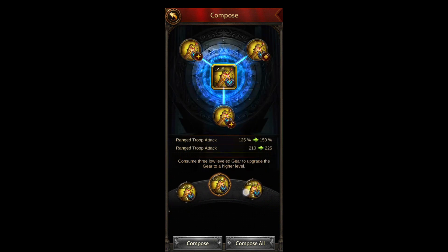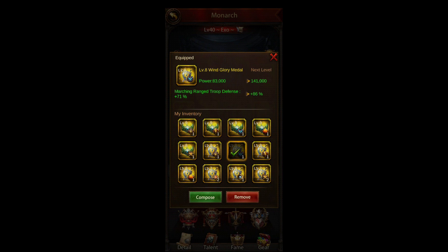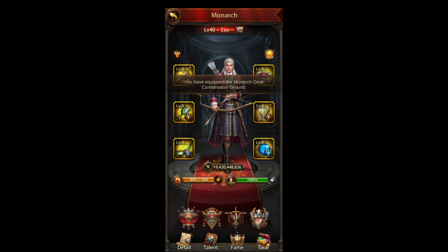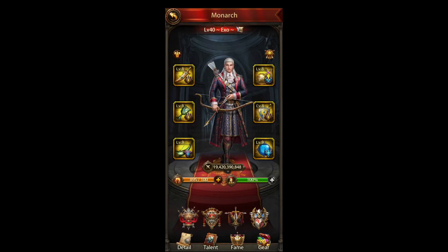The higher level you get the better these are — they're expensive and take some time but definitely worth it. There's attack, there's HP, and then there's defense. You also want to put on your march speed gear and also the new Globius debuff ones. If you get any of those, set them up for the troop type you're hitting — for example, if I'm doing a ground hit I'd debuff range troop attack. That's how I'd have mine set up.